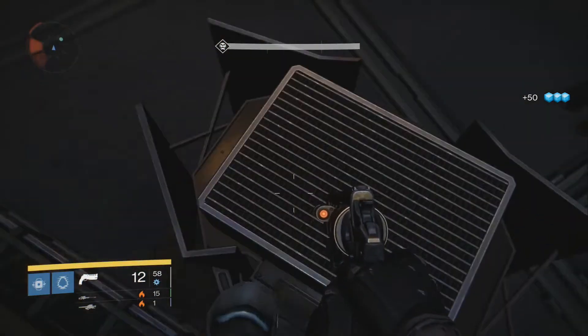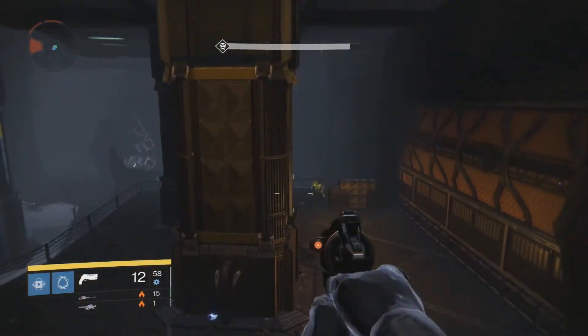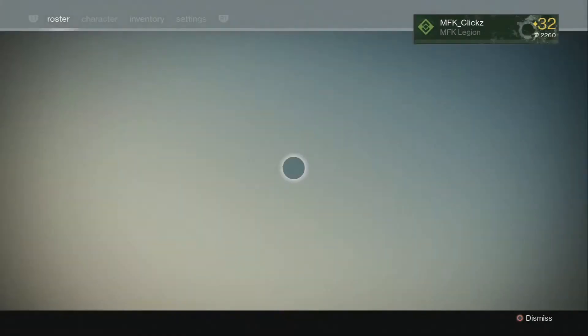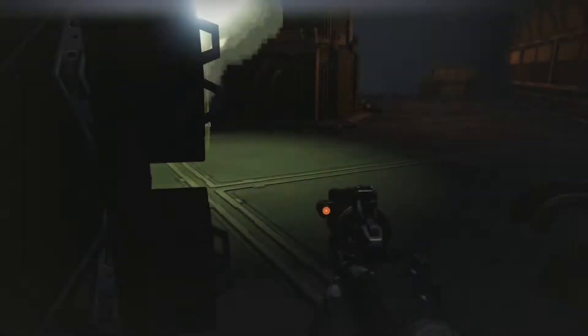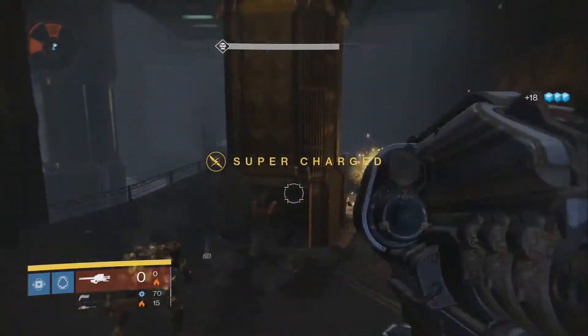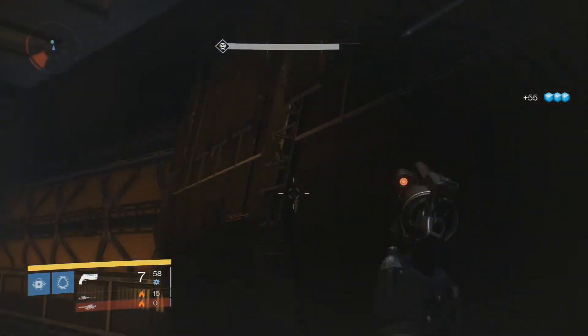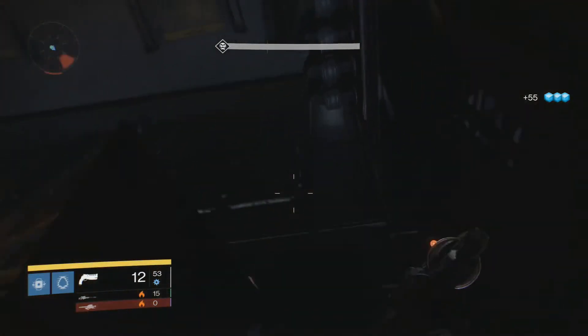Anyways guys, for this Glimmer farm, all you're going to need to do is start with the mission Siege of the Warmind. It is a Dark Below DLC mission, but once you guys start that up, I do recommend doing it on level 30 hard mode. That's not a requirement, but just start it up and play through the mission like normal once you get to the area where the ogre spawns in. Come over here to the right side door — it's going to be closed up, it's going to be where you entered the area at.